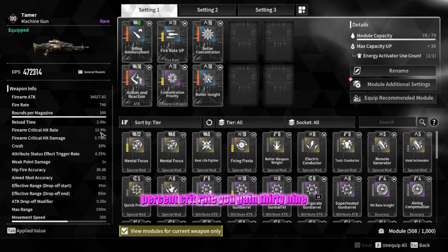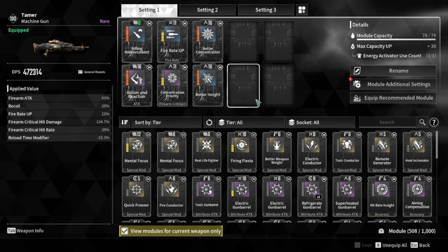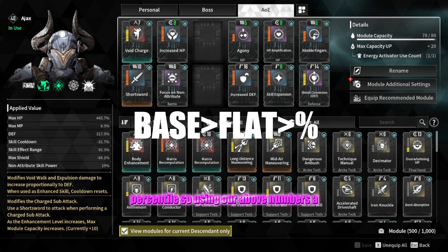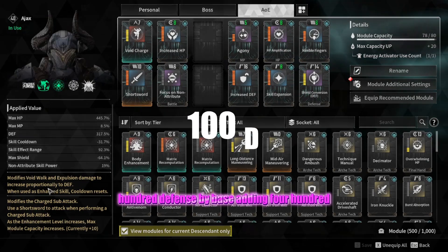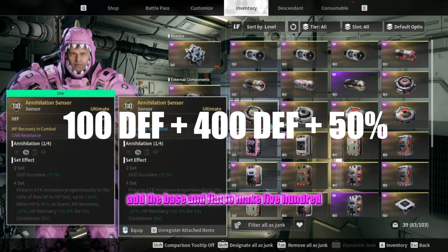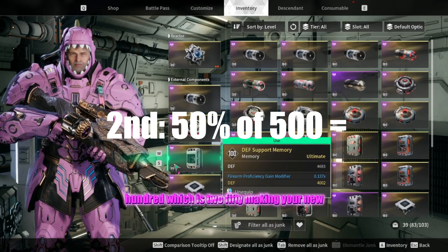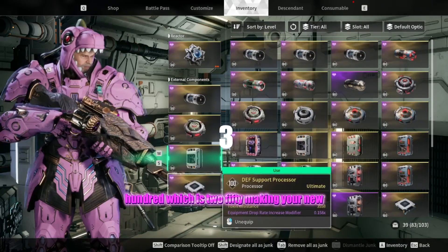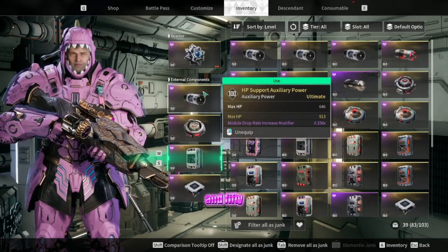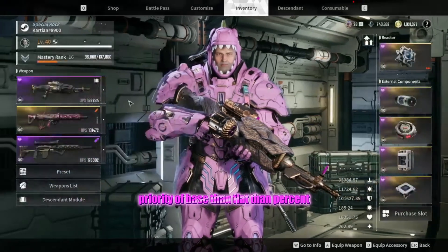The priorities for these calculations, I've found, is to be the base, then flat, then percentile. So using our above numbers: 100 defense by base, adding 400 defense, and 50% defense — you add the base and flat to make 500, and then add on 50% of 500, which is 250, making your new total 750 defense. It will just calculate your total with a priority of base, then flat, then percents.